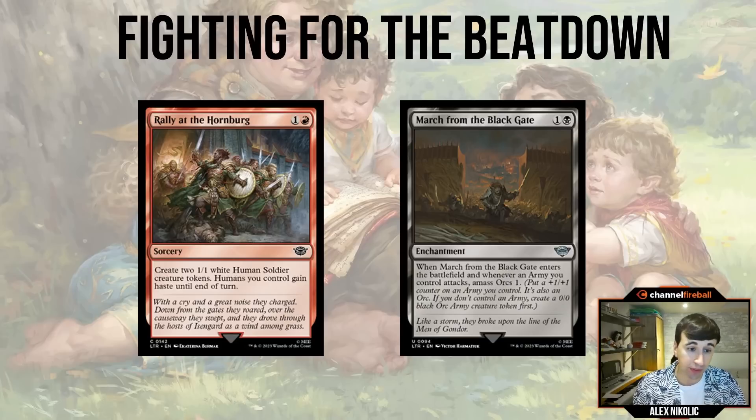Why is Rally at the Hornburg a top common of the format? Why is giving haste that much better than not having haste? The answer is yes, basically. When you cast this on turn two and attack your opponent down to 18, you've already got that train rolling. Your opponent feels behind immediately. And multiple Rallies play very well together - they compound, and being able to go wide means you can keep attacking. Maybe you lose one thing a turn, but that's not a huge deal. You've gotten early chip damage, you're dealing more chip damage, and ideally those tokens will eventually wear the ring and keep getting in.